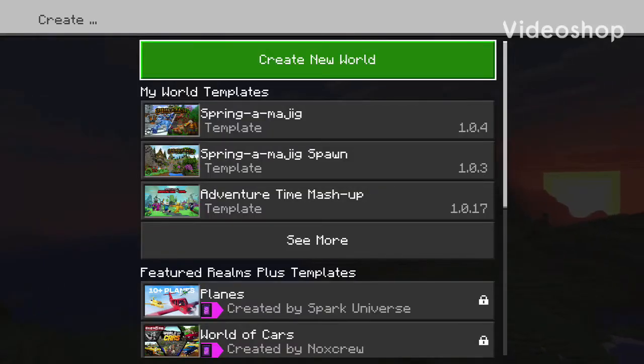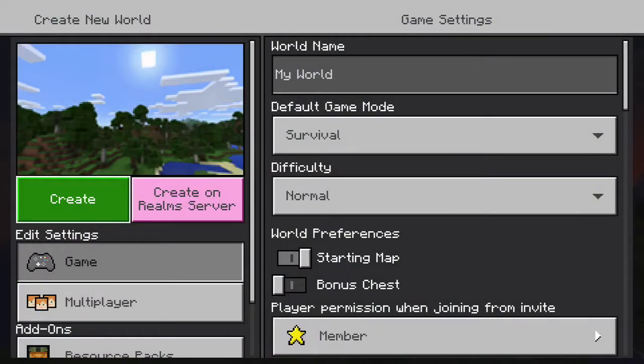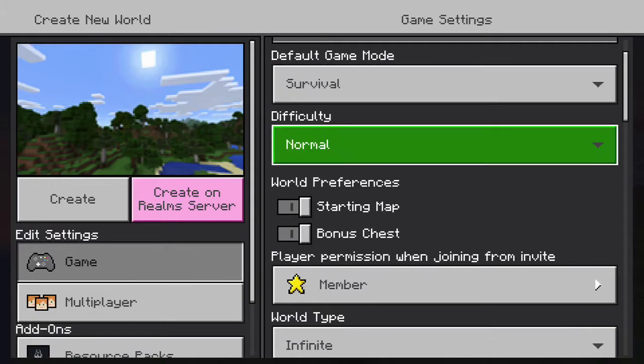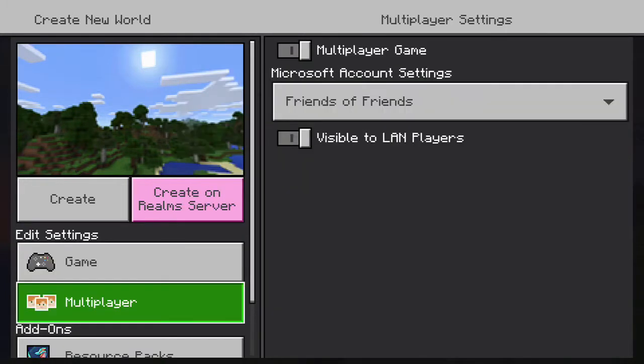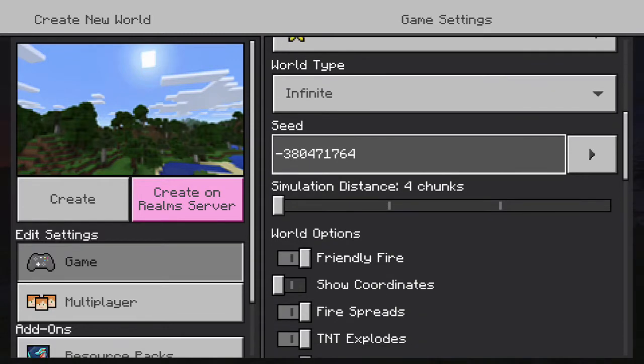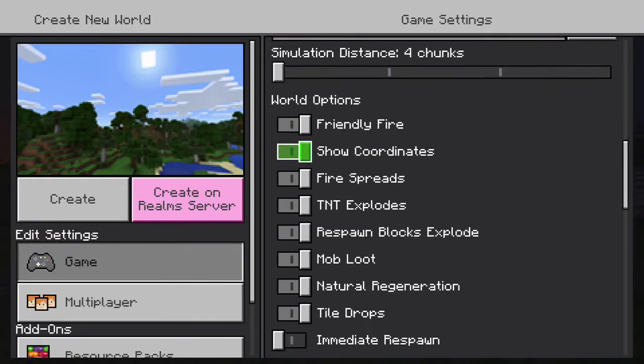Hey, what's up everybody, it's your boy BakeZD coming back at you with another Minecraft seed. This time it's another mansion world, but I also found a pillager outpost and a lush cave with a mineshaft underneath. The seed is negative three eight zero four seven one seven six four — I'm just going to leave that up on the screen. I'll turn coordinates on and it should be good.